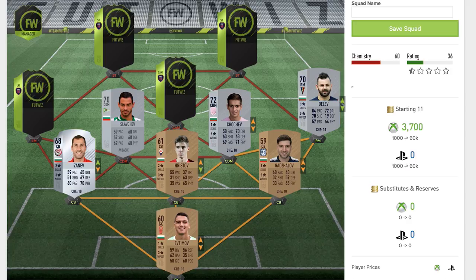Moving back to the right mid, we have Delev — a 70 rated right mid playing for a team I have no idea about. He's got three star skill moves, five star weak foot, 84 pace which isn't too bad, 72 dribbling, 70 shooting, and 64 physical. That 19 defending is absolutely outstanding how low it is, but that's the right mid Delev.